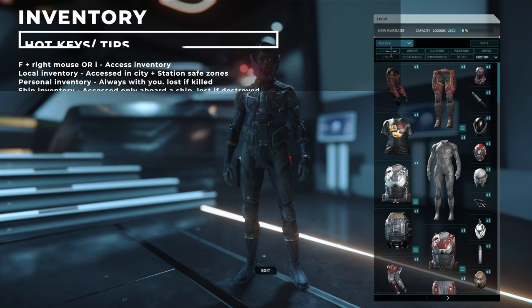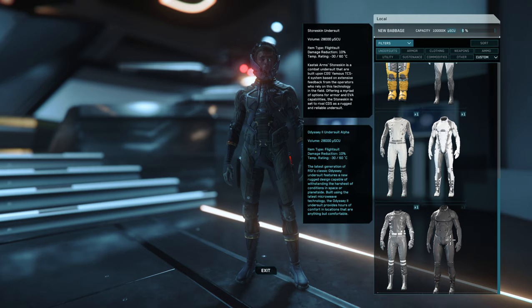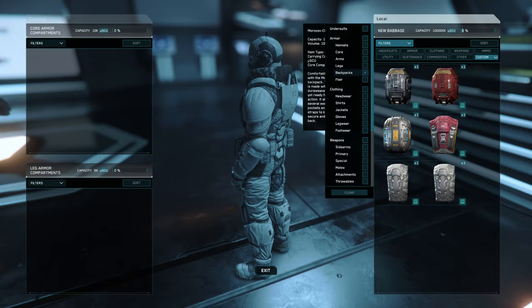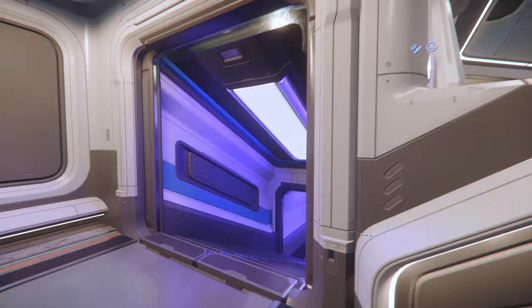You can access your inventory via F plus right mouse button, or just press I. Once inside, you'll have a couple of options depending on where you are — in a city or station you'll have access to the area's local inventory, and on a starship you'll also have access to the ship's inventory as well as your own. Drag and drop items or double-click them to equip them until you're all geared up. Backpacks are advised in 3.15 onwards as they expand your personal inventory considerably.